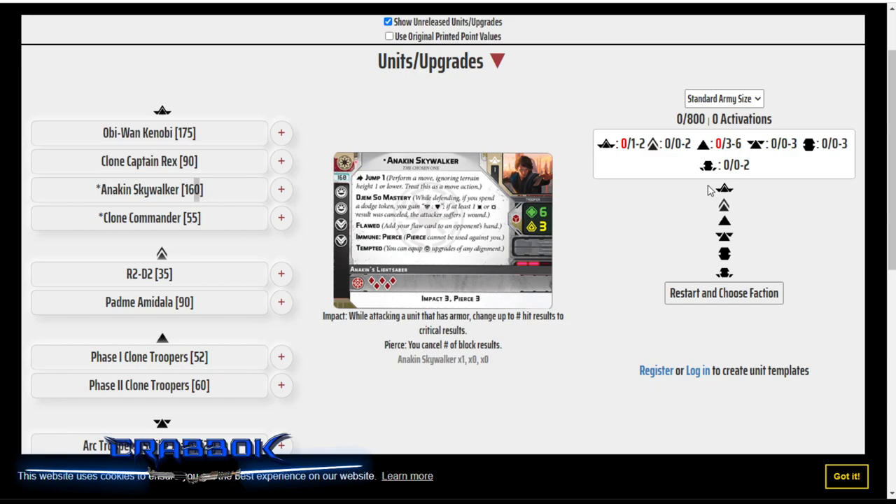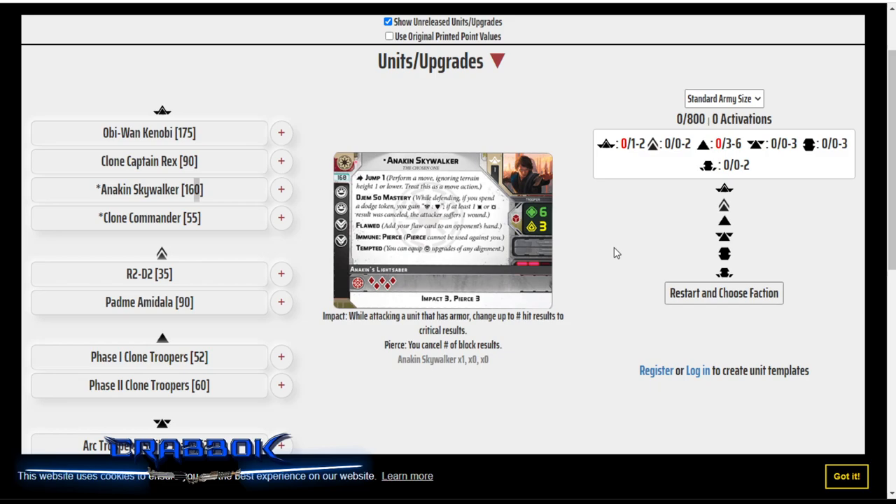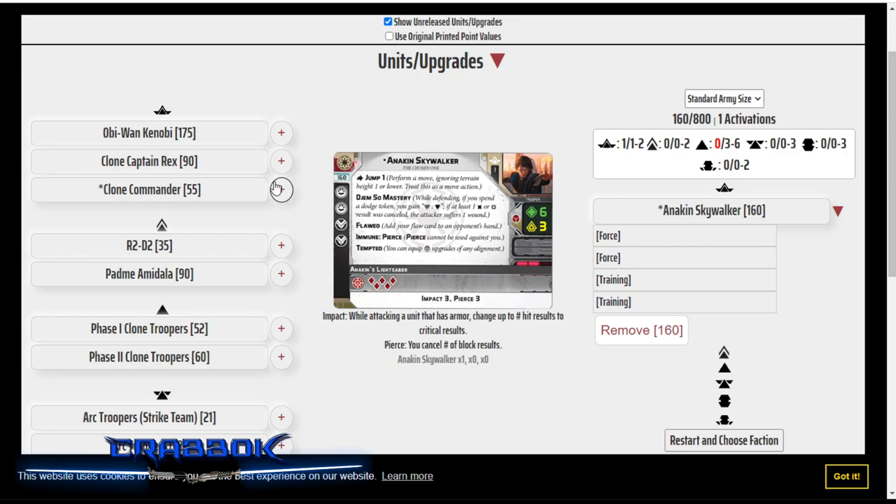We're going to take a look at both of those, and I'm going to be using Tabletop Admiral today, so I'll be sure to put links to these in the description. I want to start off with the one I talked about the most in the initial Anakin Skywalker reveal, which is Anakin and Obi-Wan teaming up together. I like the idea of running two Jedi together — I think that's going to be super fun, and it's really cool to run Anakin and Obi-Wan because they're brothers, right? Let's relive the best of times and have them fighting side by side.